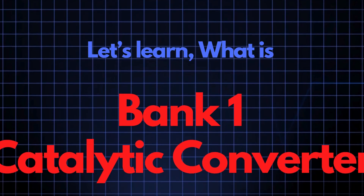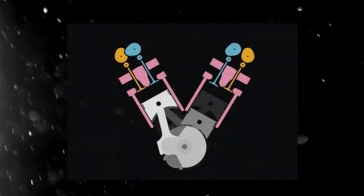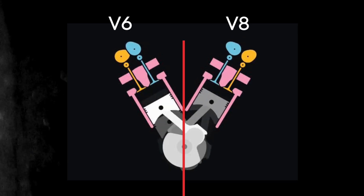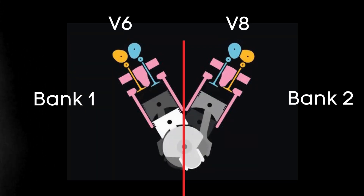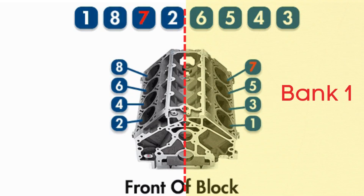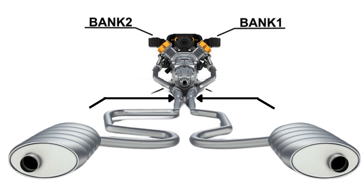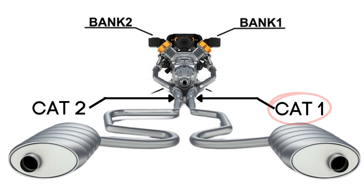Now let's learn what the Bank 1 catalytic converter is. In engines with multiple cylinder banks like V6 or V8 engines, you'll have two sides or banks of cylinders. Bank 1 typically refers to the side of the engine where cylinder 1 is located, and Bank 2 is on the opposite side. Each bank has its own exhaust line, and each exhaust line is equipped with a catalytic converter. So when we talk about the Bank 1 catalytic converter, we are focusing on the catalytic converter specifically attached to the Bank 1 exhaust line.